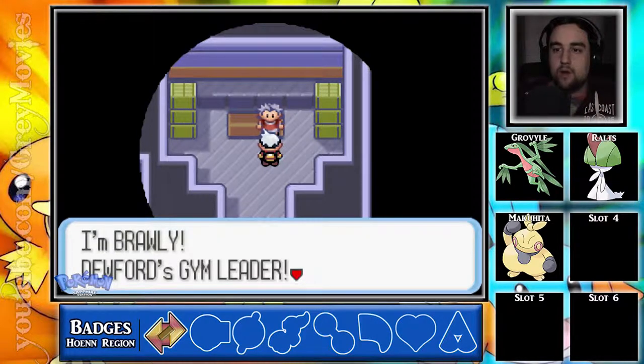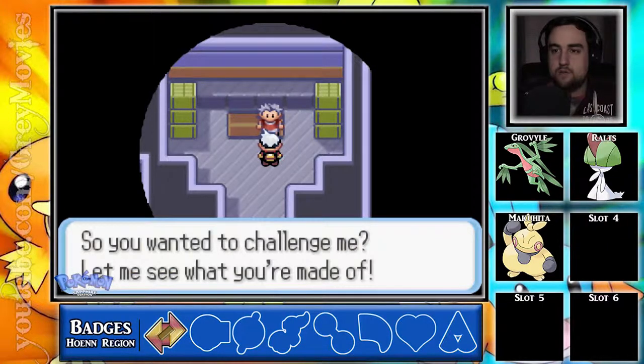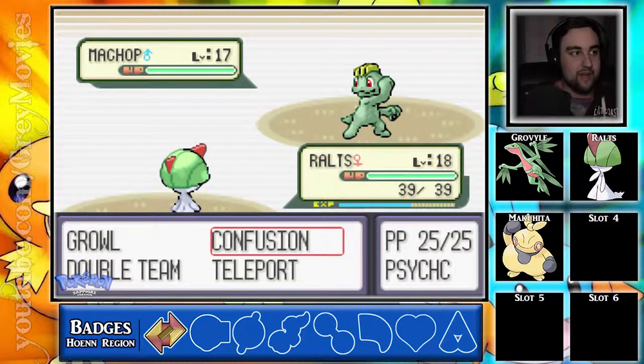Let's do this. Talk to Brawly. I'm Brawly, Dewford's gym leader. I've been churned in the rough waves of these parts and I've grown tough in the pitch black cave. So you want to challenge me? Let me see what you're made of. Good thing he doesn't have a Meditite. So we've got Ralts to take care of just the pure Fighting type. Starts off with Machop, level 17, knows Bulk Up, Leer, Karate Chop, and Seismic Toss.